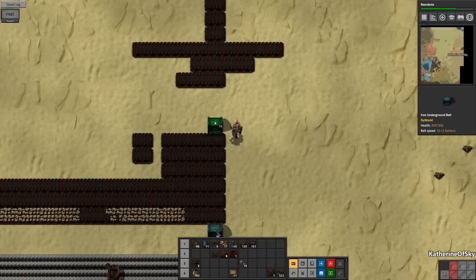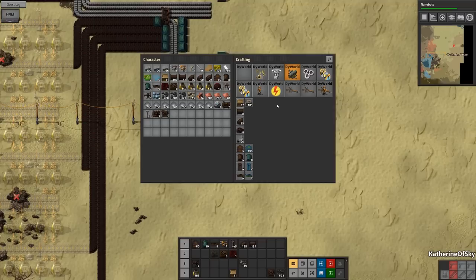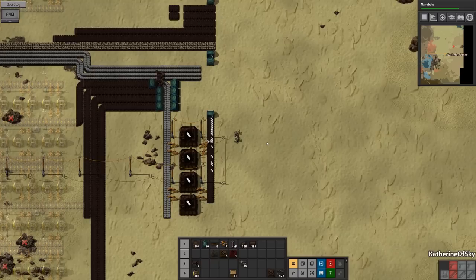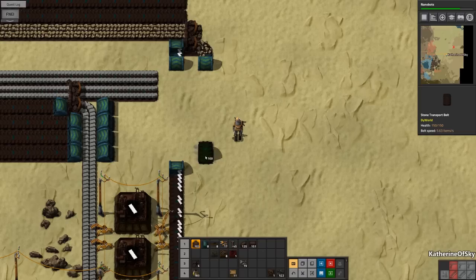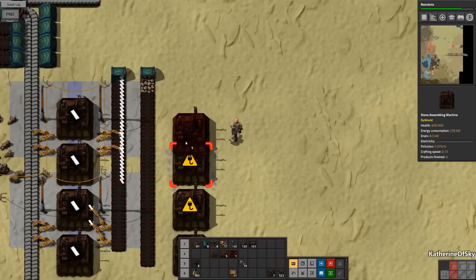These stone slabs are going to go all the way up here and exit onto a belt going like this, and that's just perfect for what we want here. Now, more belts — yes please. What else do we need? Stone gear wheels. Now stone gear wheels — let's find out how those are made again, I've completely forgotten. Okay, they are from regular stone, so I think it might be useful to make those as well. I'm going to take this regular stone off here and do something very similar.